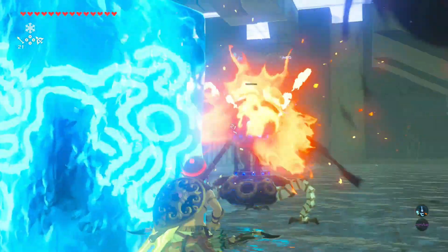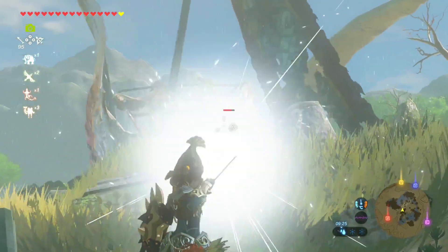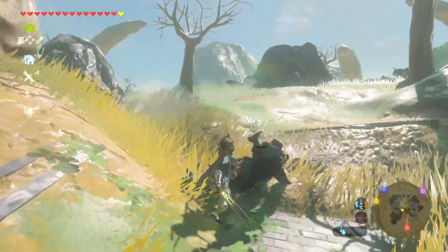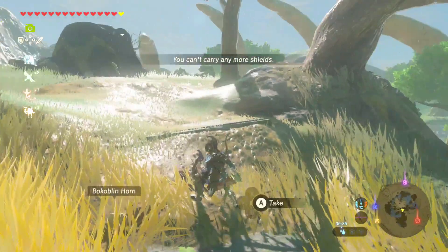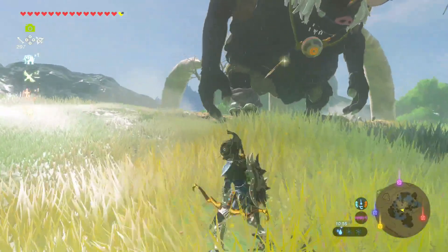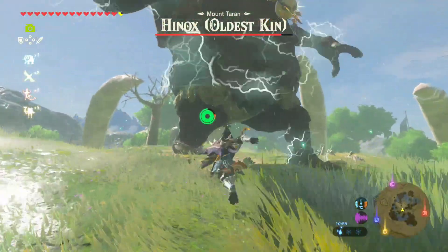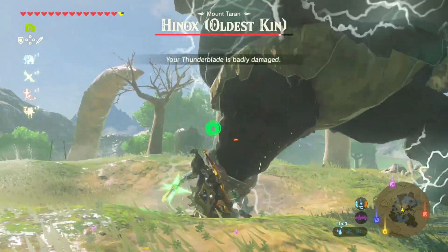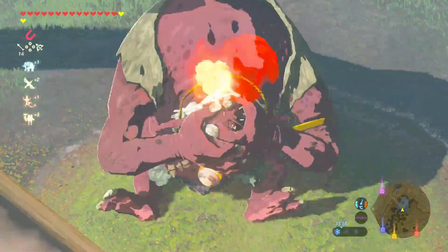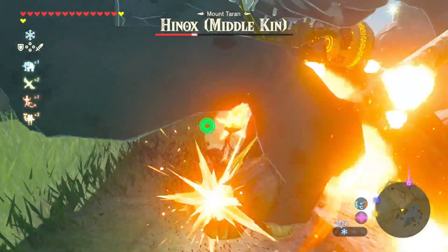I powered through and then my next job was to get some Hinoxes. My husband had actually finished Breath of the Wild and found three brother Hinoxes in an area, so that's where I knew to find them. I used a trick with elemental advantages - shooting a shock arrow at the black one's metal anklet. I did pretty well not taking too much damage, though all my stuff was overpowered so it wasn't too hard.